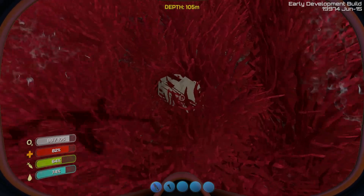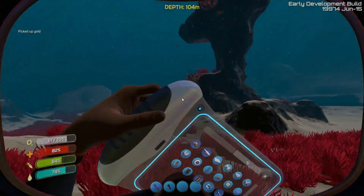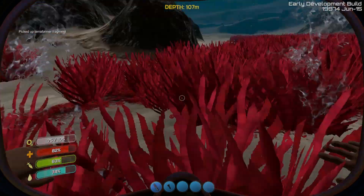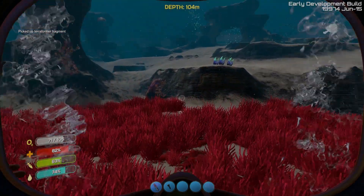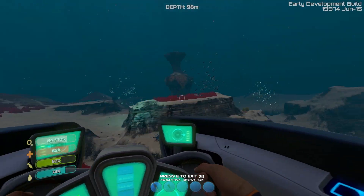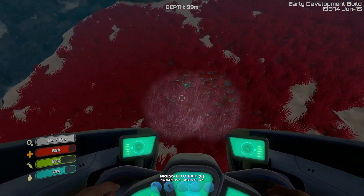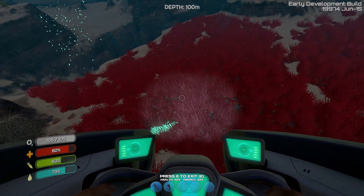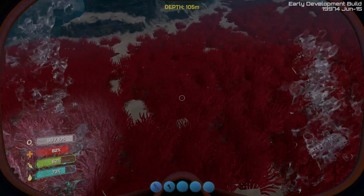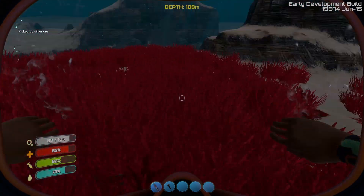There we go — these are hard to spot. Gold — pretty sure I don't need any more gold. Our base is that way, which means we want to head this way. There's three rocks right there — well actually it looks like three but I think there's only one. There we go, silver — I'm pretty sure we have enough silver now.